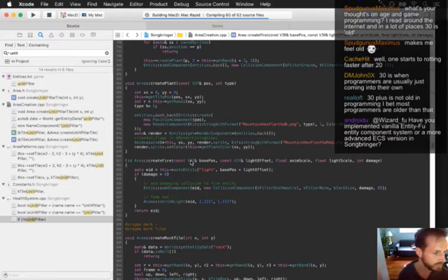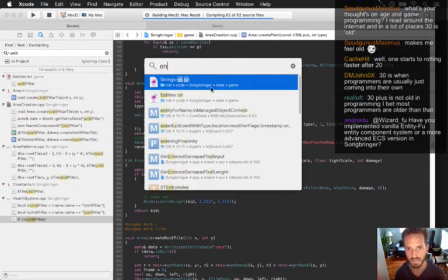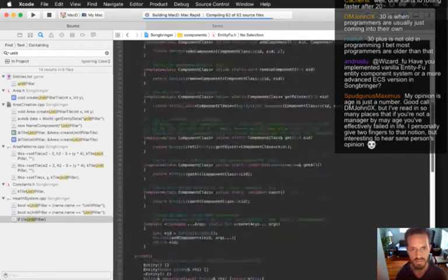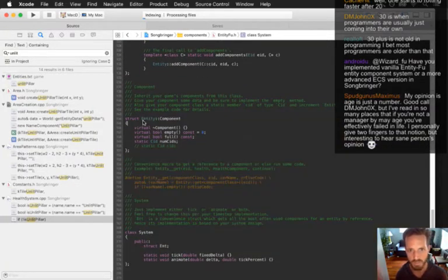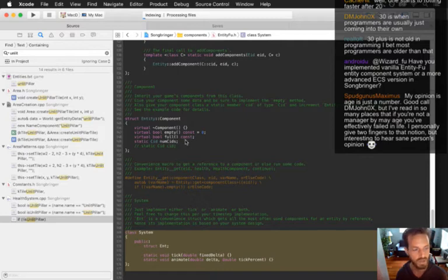Have I implemented vanilla entity foo entity component system or a more advanced ECS version? No, it's vanilla entity foo. I haven't changed a single thing. Entity foo - I'm going to go straight to entity foo dot h in this project. It's exactly what you see on GitHub. All I do for Songbringer is create all my own components and systems, but I use exactly this file.